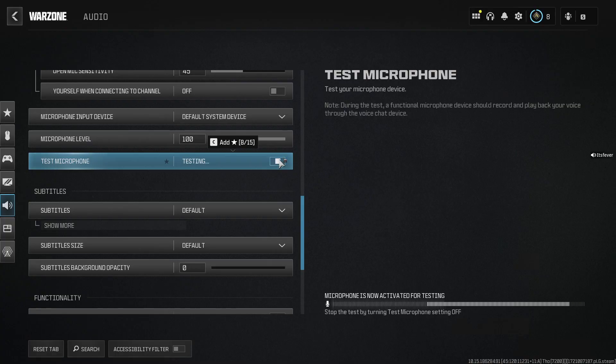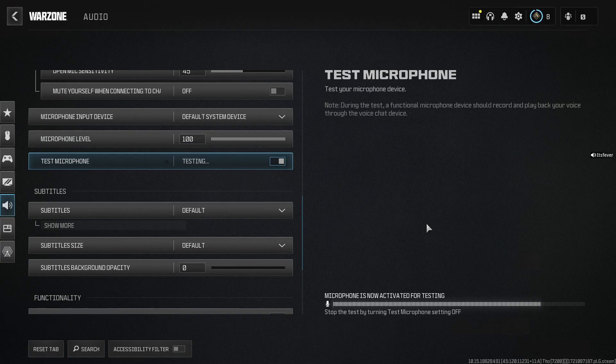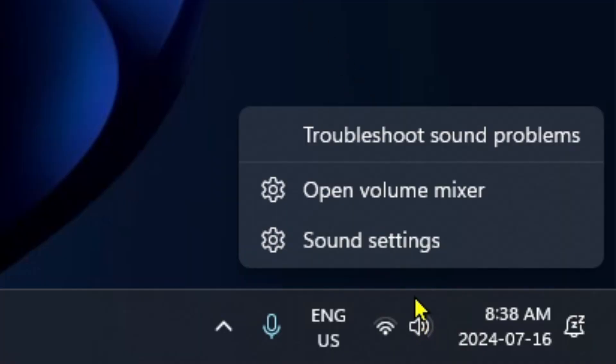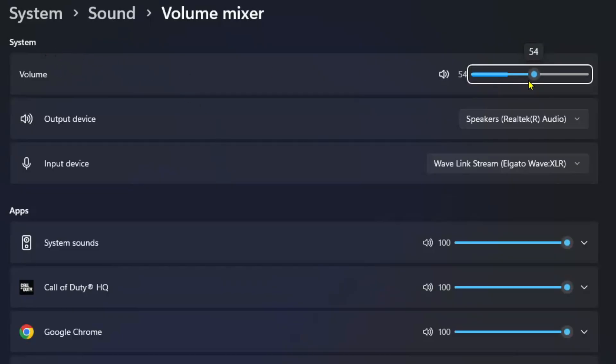Under test microphone, if you toggle this on, you should see the volume bar moving indicating that it's working. If not, we're going to have to head to the desktop. Once you're here, right click on the sound icon in the bottom right corner and open volume mixer. Ensure your system volume is turned up and that your output device and input device match what's in game. Then look under apps and ensure Call of Duty's volume is turned up.